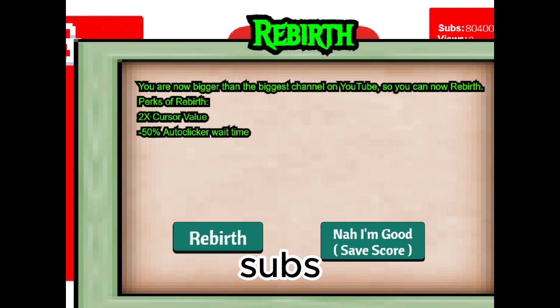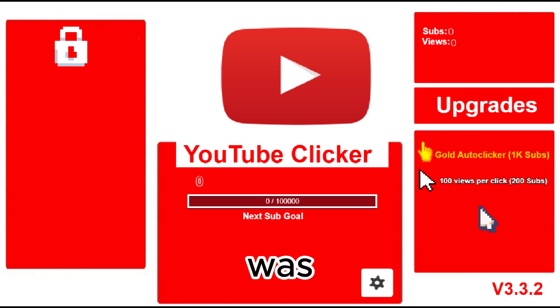So basically, you just get your subs and views taken away, but you still get like a million views per click if you have all the upgrades. The next not-so-big-but-not-so-small update is the complete menu redesign. I knew it was going to look better than 2.0, so I just decided — screw it, complete menu redesign, why not?